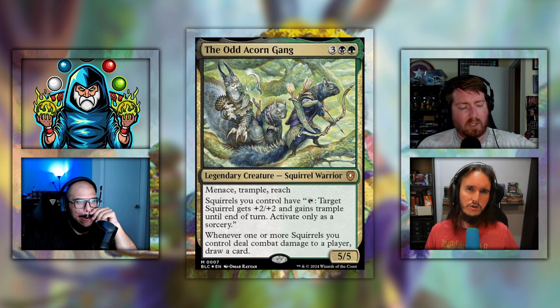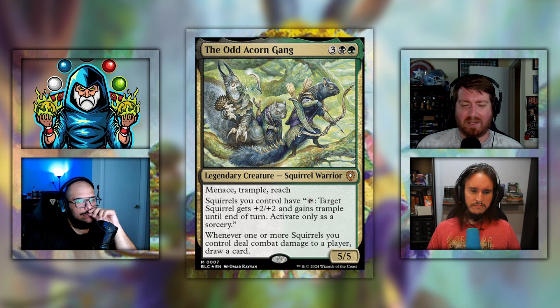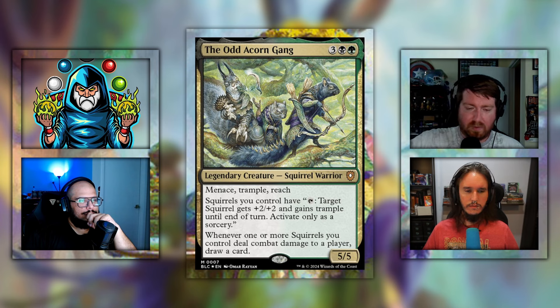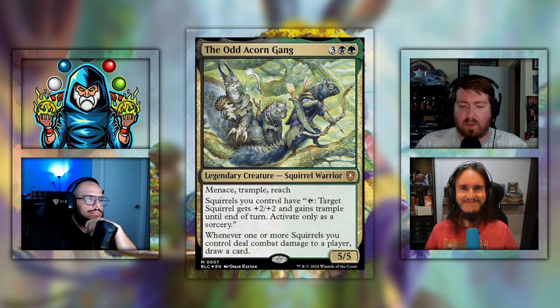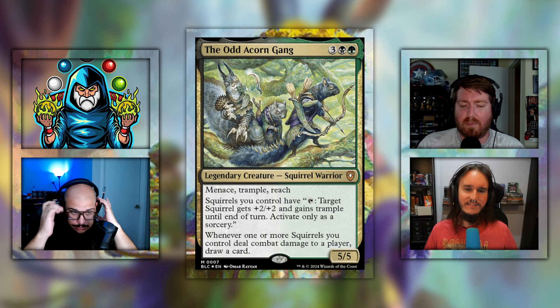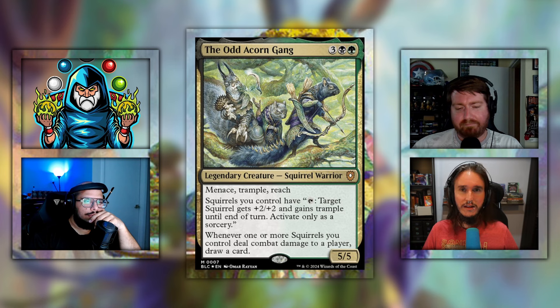Five mana for a 5/5 with menace, reach, and trample is really good on its own, and it just also gives itself card draw as a squirrel. But the ability to tap at sorcery speed is really unfortunate — it opens up to removal. If you wait a turn, tap everything to buff the Odd Acorn Gang which has menace, trample, and reach, and it gets in for damage — then someone removes it and you're wide open for attacks. That's the age-old argument but at sorcery speed it's a little more susceptible.